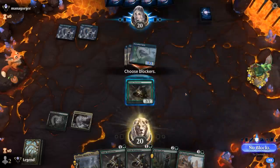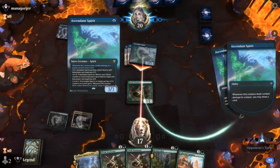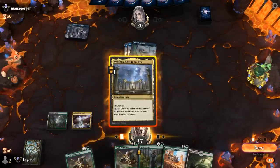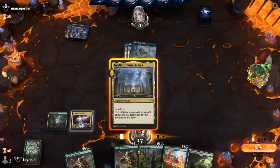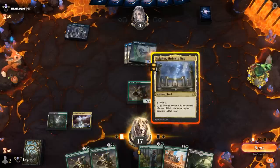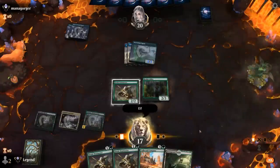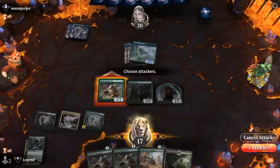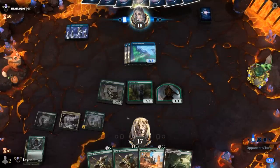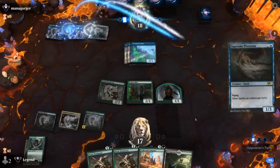Opponent going for a double Curious Obsession turn — that's going to pull them ahead, although they'll eventually need to give it flying, otherwise we can just chump block with our 1/1 tokens. We'll play Realm Walker — it still has higher upside if we want to play around counterspells going forward. I think I still attack even if they bounce the token, as I wouldn't want a chump block. So we can start playing Elves off the top and hopefully take over before the Ascendant Spirit takes flight.